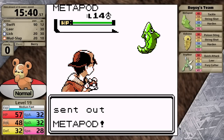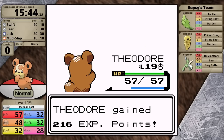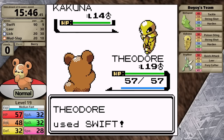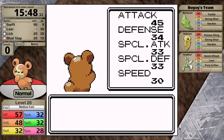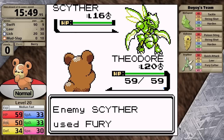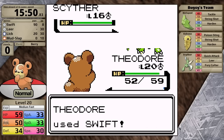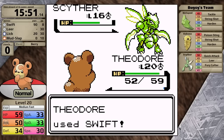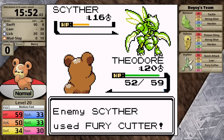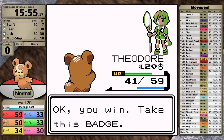Bugsy leads with Metapod — I was hoping Swift would get the one hit, but it doesn't. At least the Cocoon only uses Harden. Up next is Kakuna, and I actually one-shot it, taking Teddiursa up to level 20, so I'm over a damage rounding threshold for the Scyther. Scyther goes for Fury Cutter, which does only seven hit points of damage even with a critical hit. My Swift does more than half, so there's no way I lose here. I knock Scyther out on the next turn and I've earned myself the second badge.